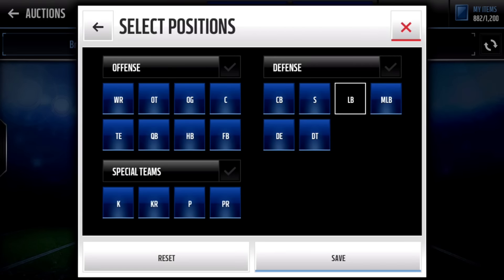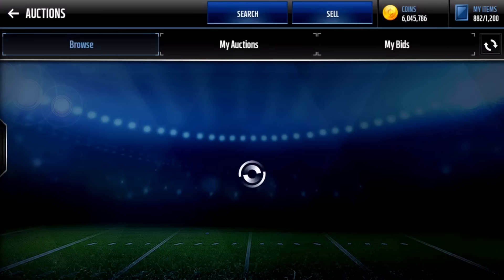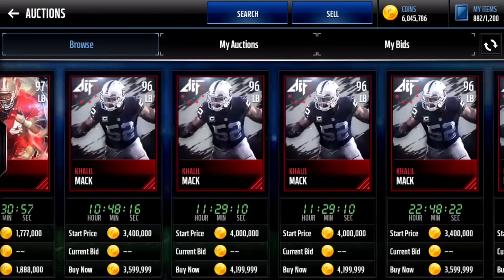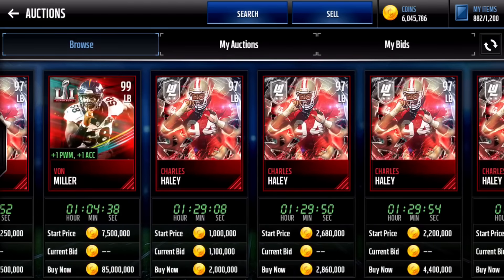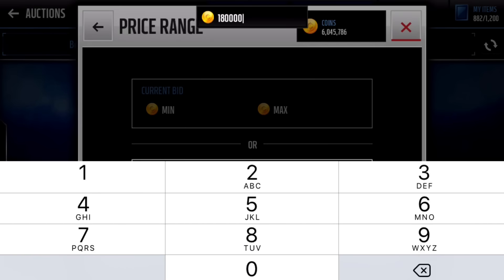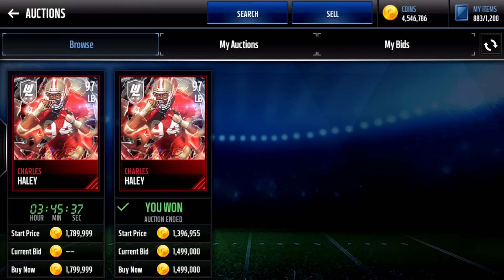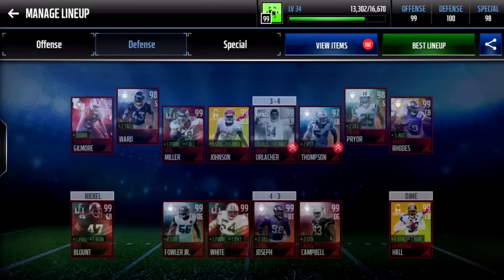Let's look at linebacker first because he is actually the lowest overall player on our team. Looking at 96 overalls — we already have Von Miller so we can't get him. We're probably looking for something around 97 overall. Let's try this 97 Charles Haley. Looks like he was about 1.8 mil, and there's one for 1.499 mil right there — which is actually very good, 300k less than the second cheapest. We still have 4.5 mil left.